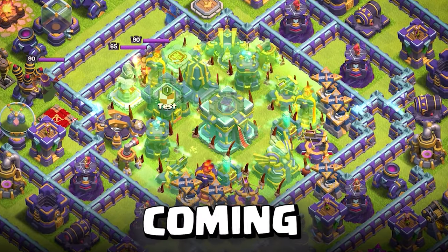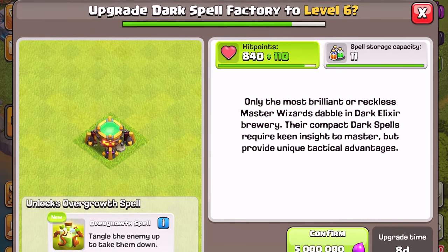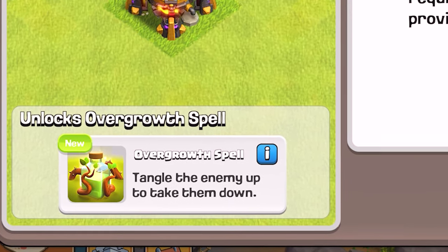Today we got an exciting new spell coming in the next Clash of Clans update. In this video I'm going to explain what it does, who can unlock it, as well as some ideas for how it might be used. At Town Hall 12, the Dark Spell Factory will become upgradeable to level 6, which will unlock the new Overgrowth spell.